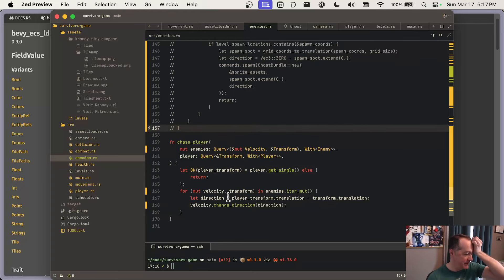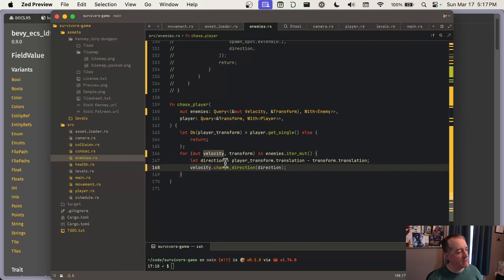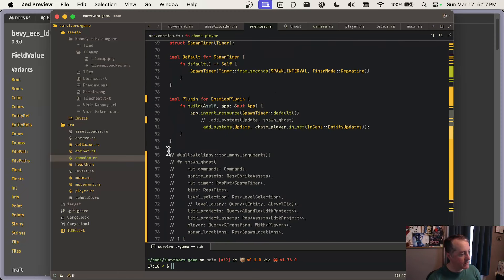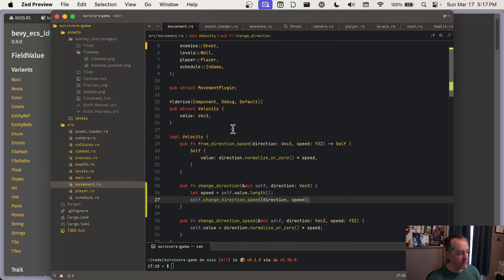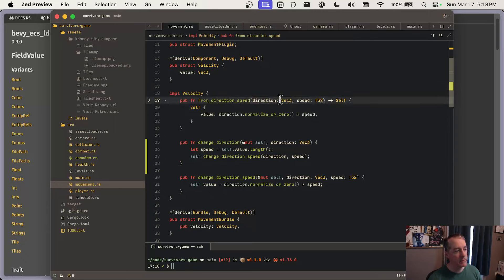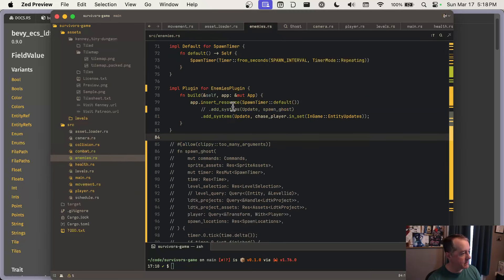Since we already have the `change_direction_and_speed` method we can be sure enemies move correctly. The only other thing is we might need to implement `FromEntityInstance` for the movement bundle as well, because if they have a speed field in LDtk we'd want to initialize the velocity with that speed — and maybe the initial direction is toward the center, which then gets immediately adjusted as soon as the enemy is spawned and the chase system kicks in.